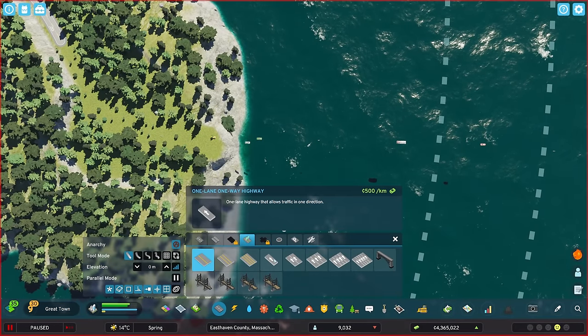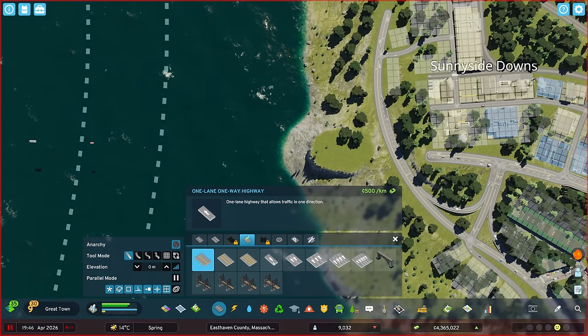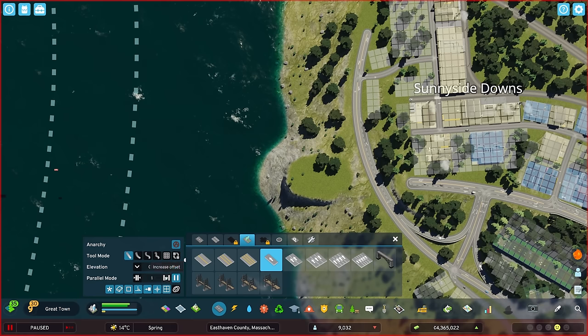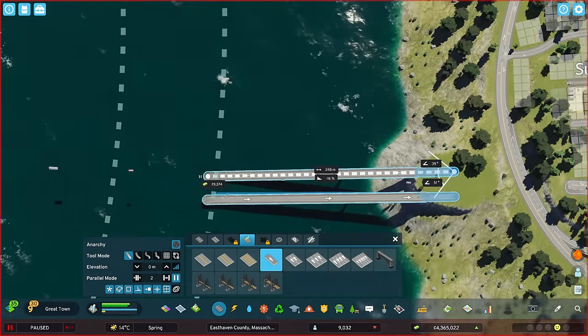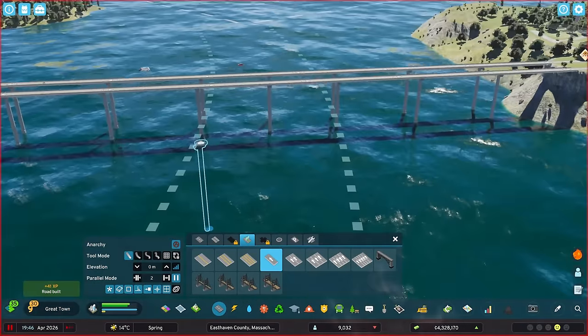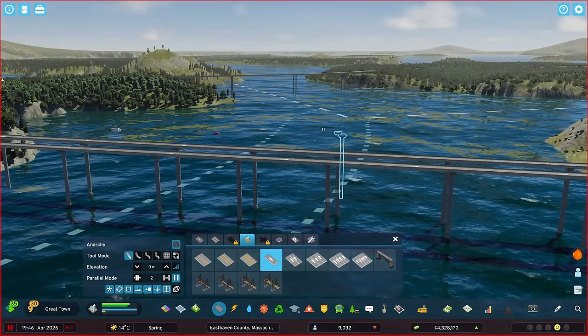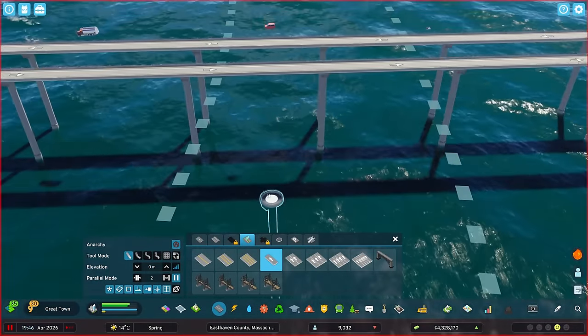My idea is that I'll be using two one-lane one-way highways and then squeeze the dual-lane railway bridge in between the two — for no other reason than it being very cool. The first thing I need is to get some networks that I can actually work with, so I'll just create a bridge as an example to get an idea of what I'm dealing with. Now, to avoid having the top of container ships clip into the bridge, we need the bridge to be at the right height.